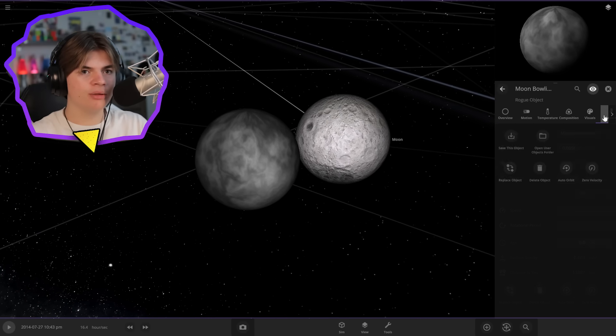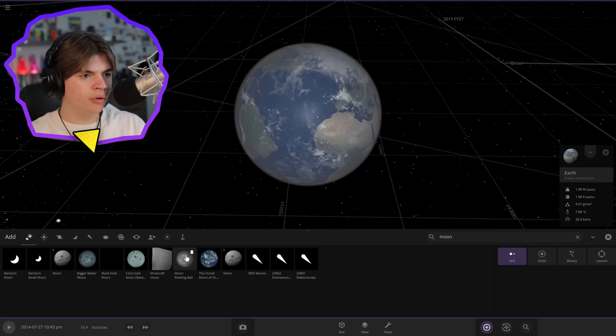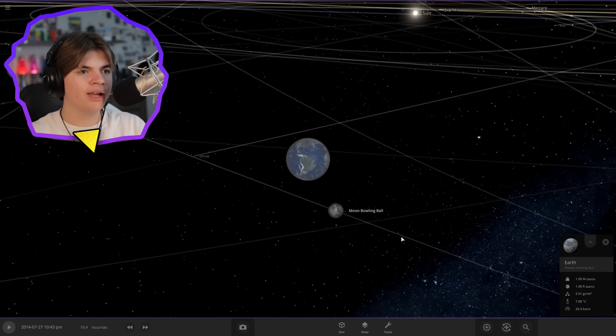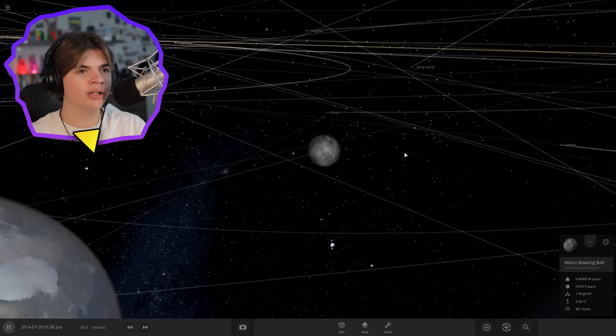Let's save it as the 'Moon Bowling Ball.' Now we can put it in an orbit closer to Earth — Moon Bowling Ball right here, put it in orbit around the Earth, pretty close. And check that out — it works! It even looks like the Moon because of the way the colors are on the bowling ball.